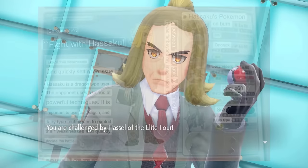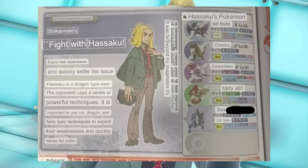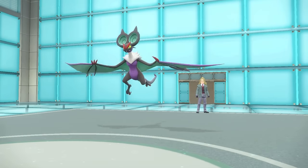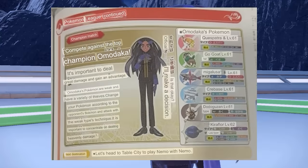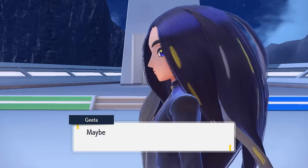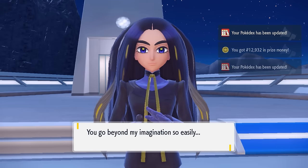Fourth up is Hassel who has this weird sideways text next to him saying 'in between being able to see quickly it was far beyond my imagination.' We can use our Baxcalibur for him, but if you look at his team his Baxcalibur was very poorly translated to a very bad word I don't think I can say on YouTube. With that out of the way we have to fight the top champion Geeta, whose Pokemon are weak to a variety of types. Our team matches up pretty well, and once we defeat her we can head back to Table City to play Nemo with Nemo.